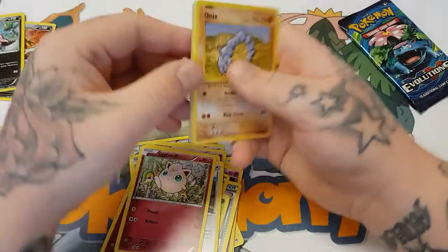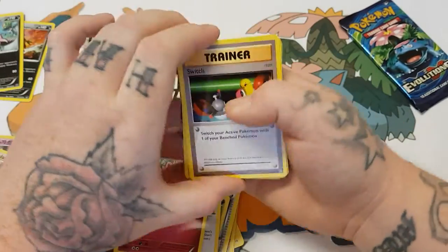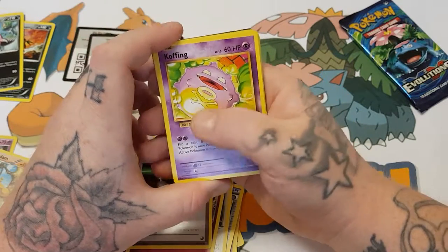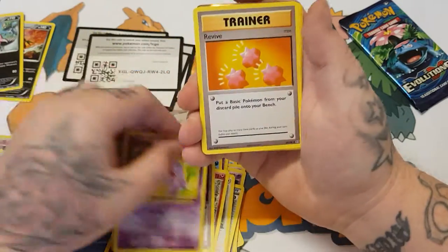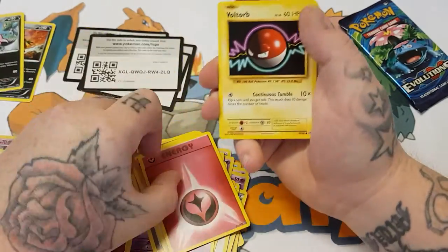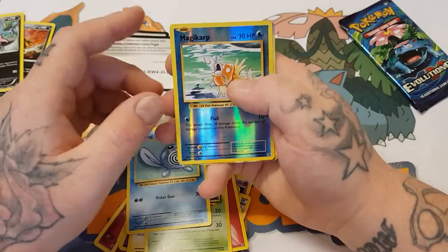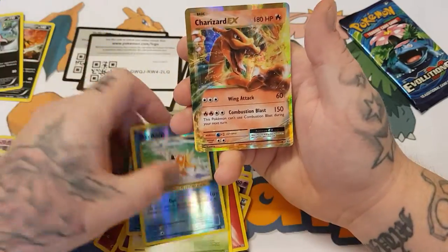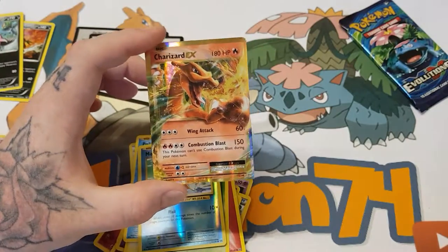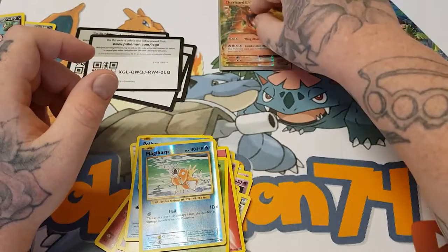Code card for you guys — three from the back. We're starting with a Switch. I just saw something shiny there at the back! A Cofagrigus, Revive, Onix, Fairy Energy, Voltorb, Tangela, Poliwag, Magikarp — reverse — and a Charizard EX! That is a very nice card. I'll stick this one straight into a sleeve and put it right there.